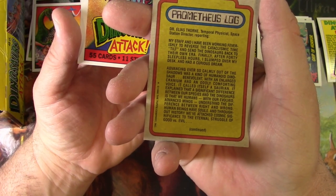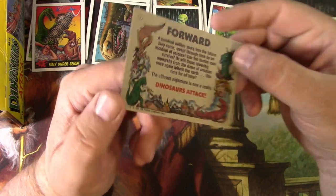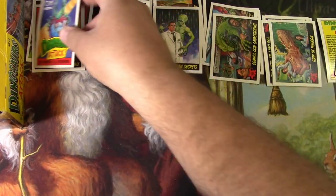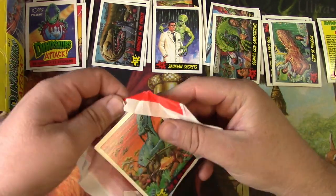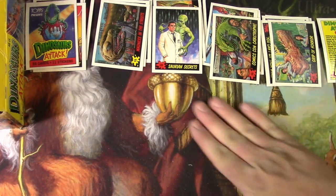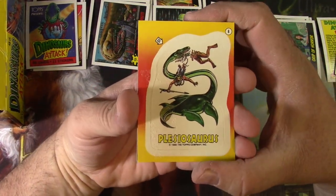There's a bunch of stuff to read — I'll move on and get to it later. Dinosaurs Attack cards and stickers — this is almost like an advertisement, but it says number one right there, so I'll throw that in and put it into the binder later. This stuff is fun for me, I hope it's fun for you if you're still watching. I appreciate it — you must be into this, so hey, here we are.